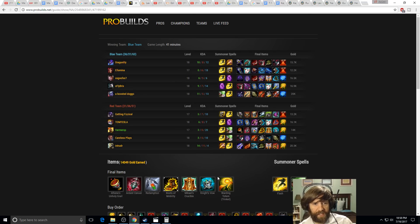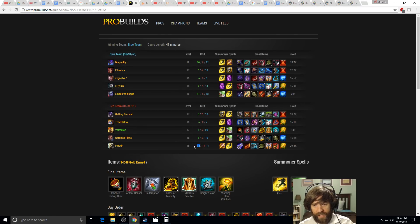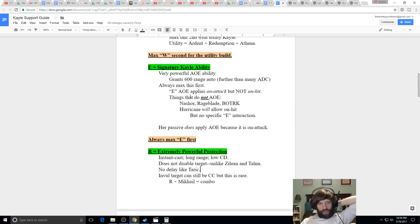Yi ends up getting the vast majority of farm and kills, takes top tower early, and gets his items very quickly. That's what you can do top lane with Kayle if you have a premade friend. It works best with Master Yi because he benefits so much from Ardent Censer, movement speed, and Kayle's ult. You could try it with Kha'Zix or others, but the kit just synergizes so perfectly with Yi. Anyway, that's it for abilities — let's talk builds.